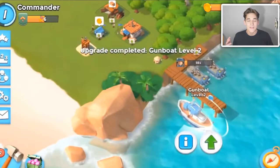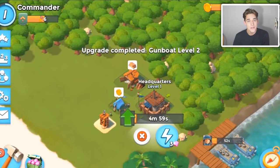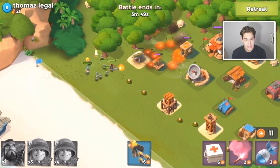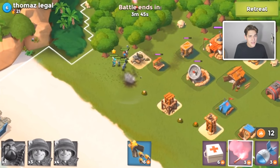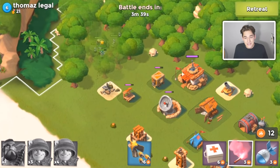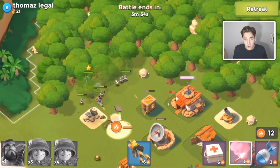At HQ2 you unlock Heavies. Heavies are super good, but as soon as you unlock them you might only be able to hold one or two in each boat, and I just don't think that's worth it. So I would say keep using Riflemen until you can get two or three Heavies in a boat, then switch to Heavies. They're just a little bit stronger than Riflemen, but honestly very comparable — you can use either from HQ1 to HQ4.